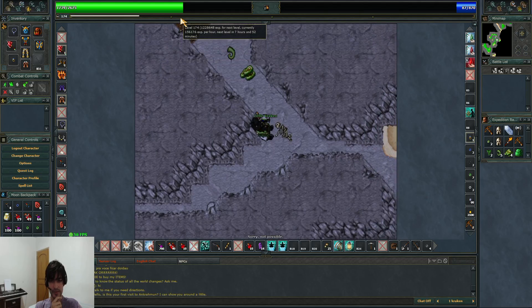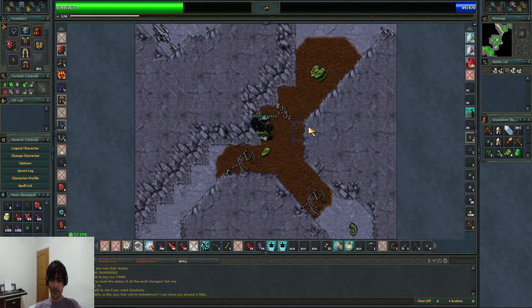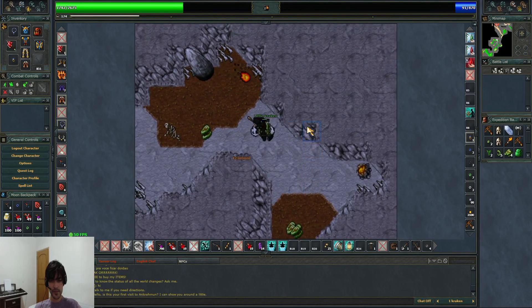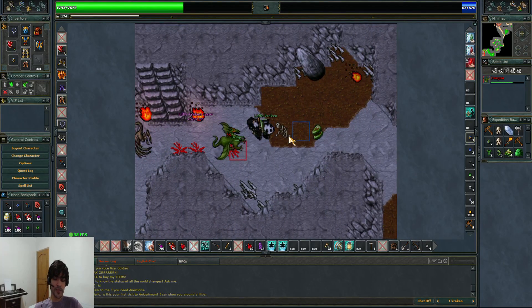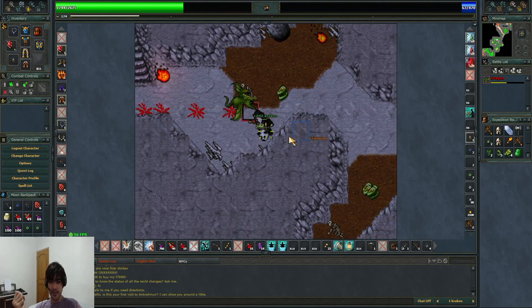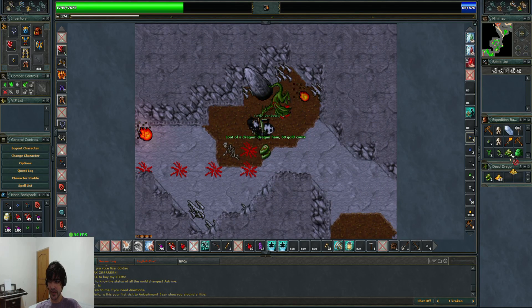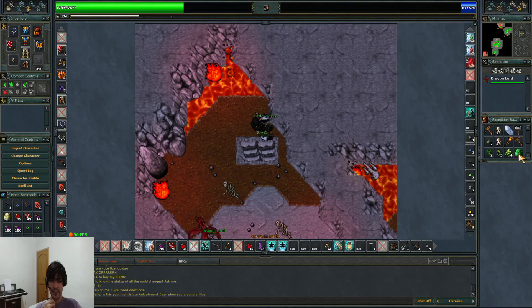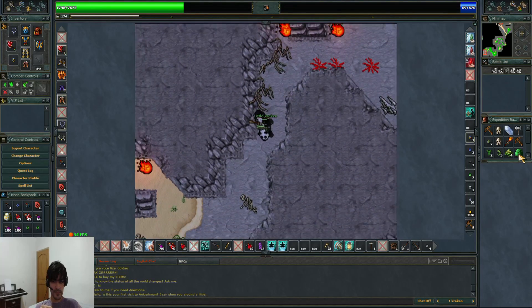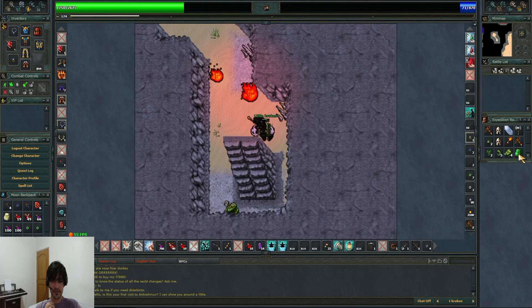That's good - 150k per hour with the stamina boost, of course. I'm not sure if I'm killing too fast - I'm trying to simulate the same as being a level 70. If the situation is good, you may consider killing the Dragonlords, but I wouldn't do that if I were you. Pretty slow spawn right now.